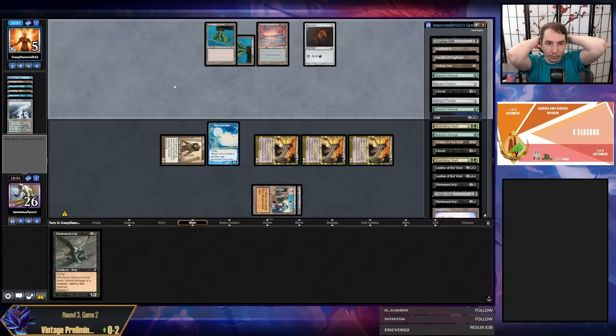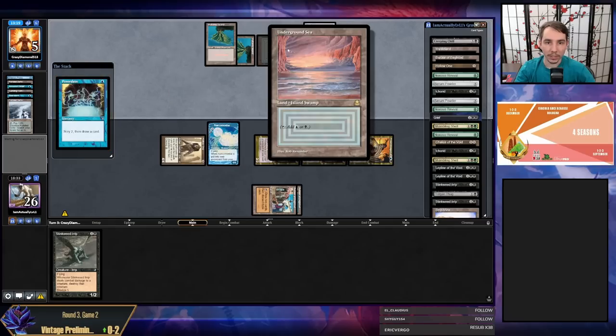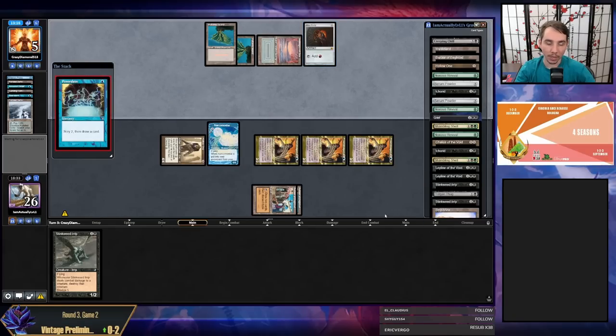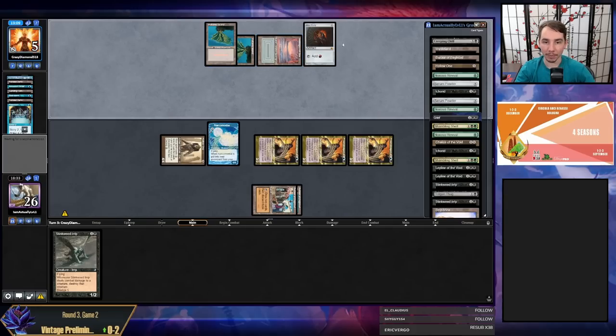I don't think my opponent's misclick on the fetch is going to come back to bite them that much. It's a little late for Lurrus to be doing anything — feels like they have to be looking for a Breach kill. My opponent probably needs Tabernacle plus a graveyard wipe, or a Breach kill. Looks like they already played their land so they can't have Tabernacle anymore — so maybe Time Walk into Tabernacle, wipe my lands, or just a Breach kill.